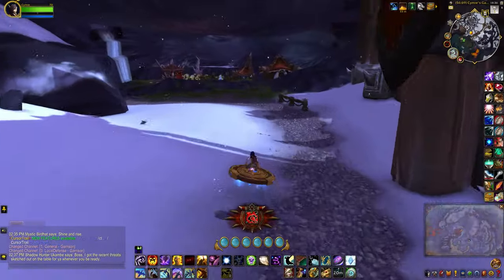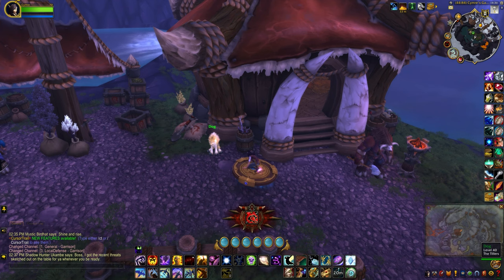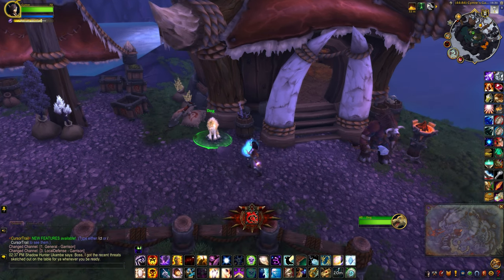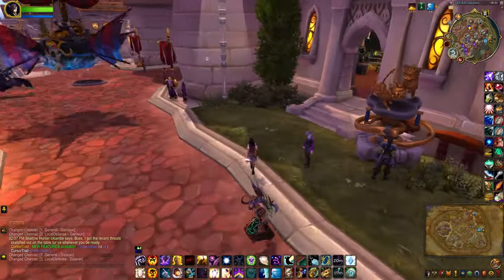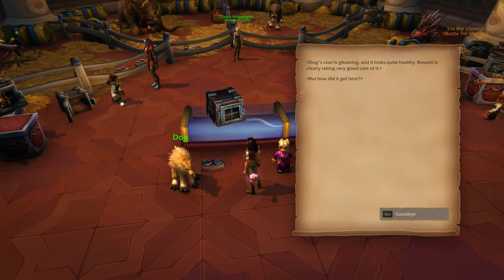You're going to hearth back to your garrison and head towards your herb garden to show the dog your pebble. The dog sniffs the stone and licks your hand reassuringly. Now you can head back to Dalaran — the Legion version — head towards Briani's shop and you'll see the dog right there. Dog's coat is gleaming; it looks quite healthy. Briani is clearly taking very good care of it.